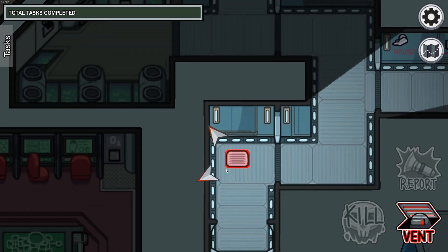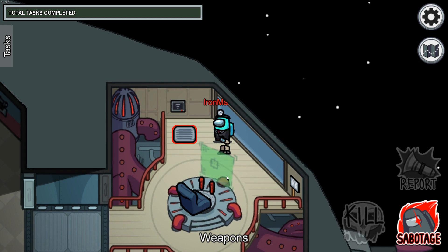You can travel to any of these three vents all in a triangle shape. The first vent of the second set of vents we're going to cover is located in the weapons room in the north part of the room.